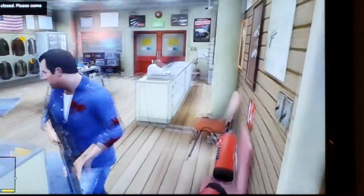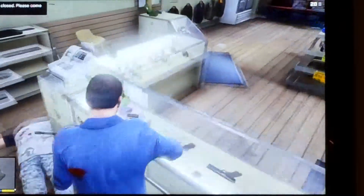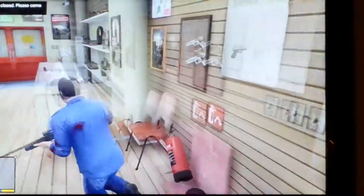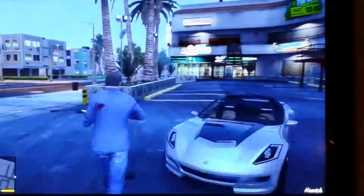So what you want to do is come to the Ammu-Nation and kill the clerk right here. You want to kill him, and then you want to shoot the cash registers so they don't work anymore. And then you're going to want to run outside and make a big circle.